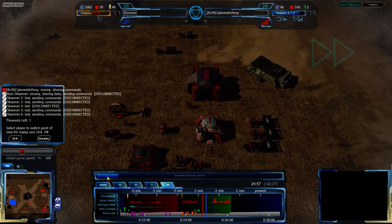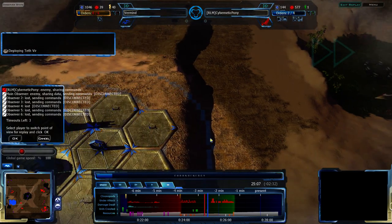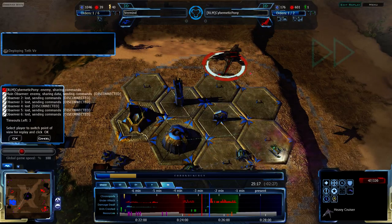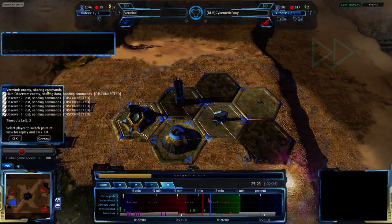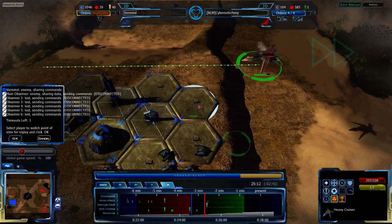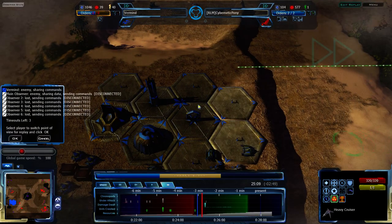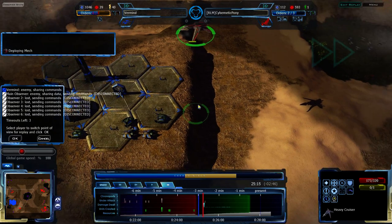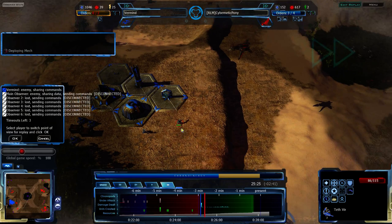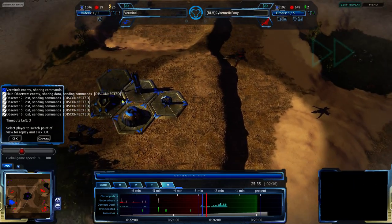That was a bit of a failed rush. I think Vermind might be going for one last shot — one last attempt at this. This Cruiser can't do too much. What's actually happening is a nuke — a nuke is being dropped from Vermind's base. Successfully, too — that's surprising. Nukes are notoriously difficult to get off properly. Moving a bit further forward, getting rid of all these units — that should basically do Vermind in.